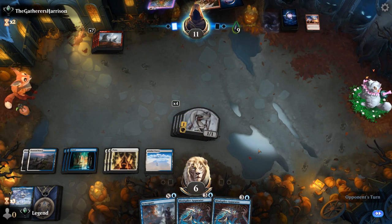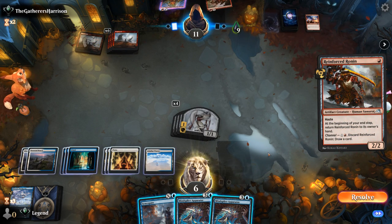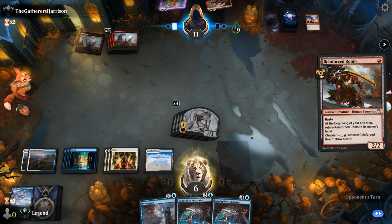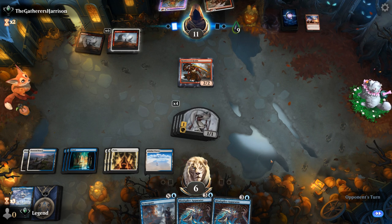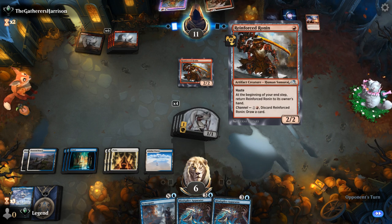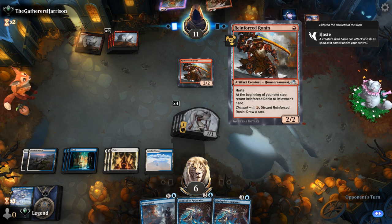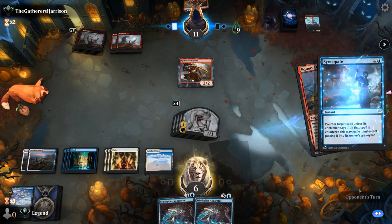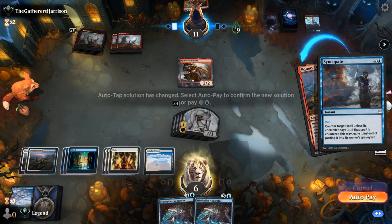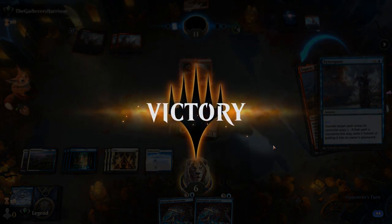It ended up being incredibly close. Ronin — that's fine, just two damage. They could still technically channel it to try and find a burn spell, then go for Squee — but Squee just exiles here. Our opponent explodes. Awesome — beat Mono Red. On to the next one.